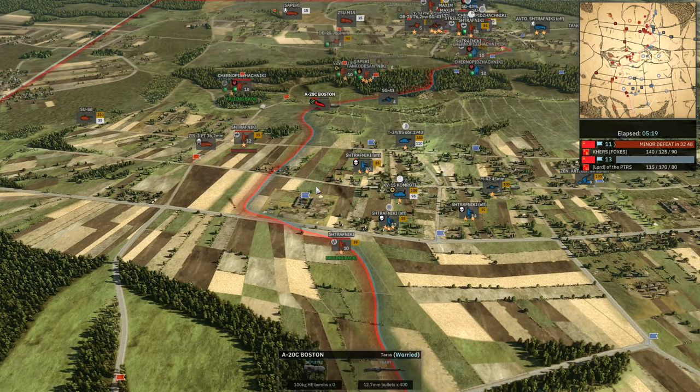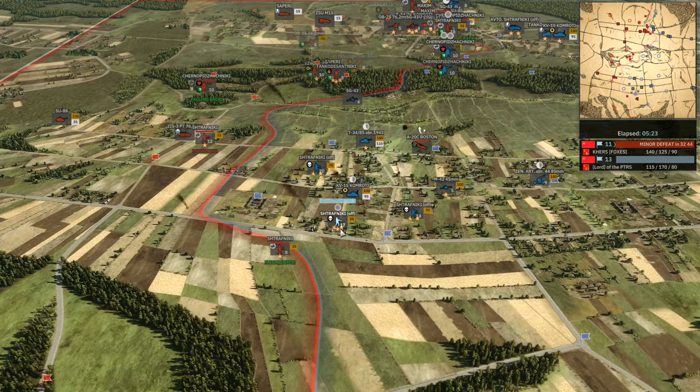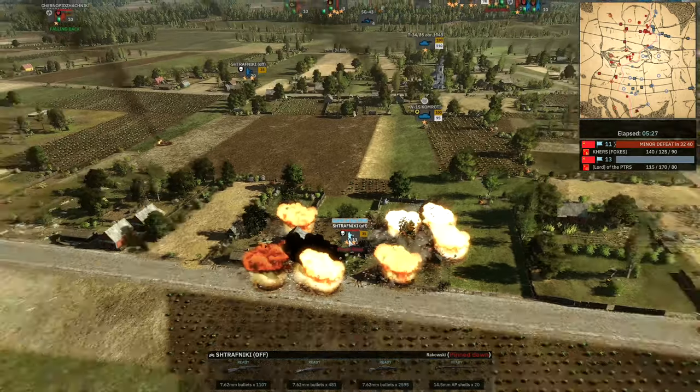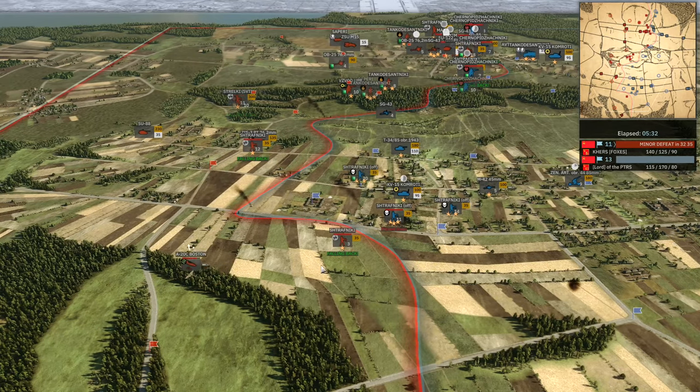I'm surprised he has Tankos and Saprity here in the middle — he needs to get pushing on these things. Obviously he doesn't know there are only Chernos there. But 43rd Reserve doesn't have a ton of CQC stuff — they have the Strafniki officers that are really strong and Zaprity, but not much other than that. I'd be getting rolling here. They're just sitting — it's a free flag, basically.